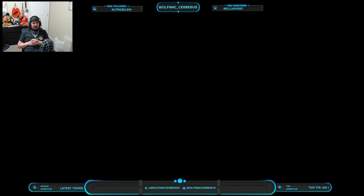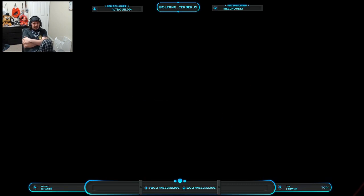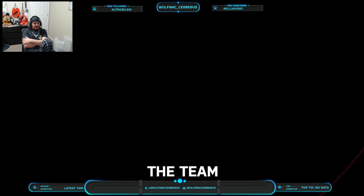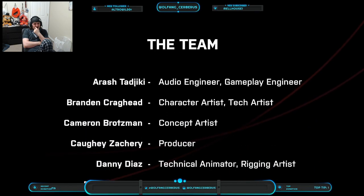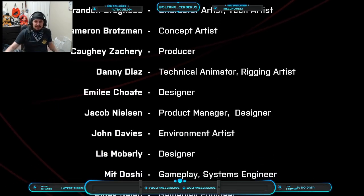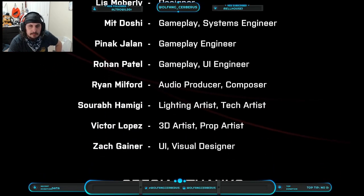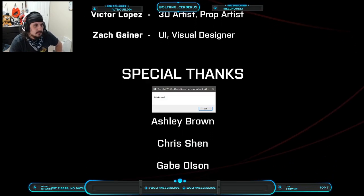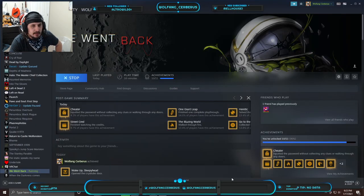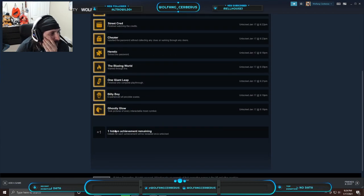He came back and watched me beat the whole game again. I got the cheater achievement — so stupid. That only took 39 minutes — not even an hour. A 'fatal error'... depending on whether you say 'futile' or 'fertile.' Oh man, I got all but one achievement. What's the one I'm missing?